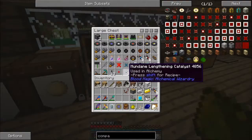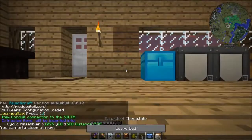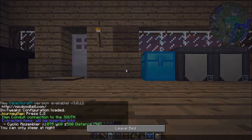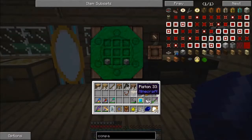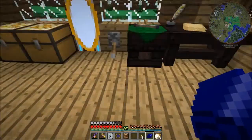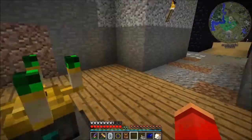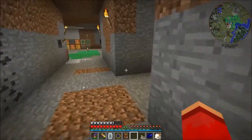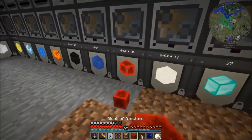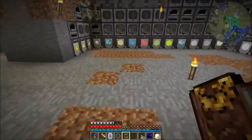Now I need the bricks - did I have any extras? Yes, I did. Good. Let's sleep the night away, and then let's go for it. I think I have everything I need to make - oh, I don't have the Nitor, that's right. We can at least get started here. Are both recipes done in the workbench? Yes. Oh, I forgot four redstone blocks - my mistake. Okay, so that's everything I need.